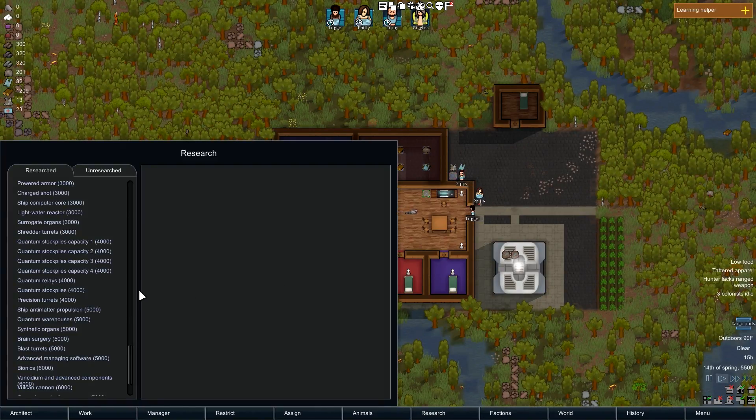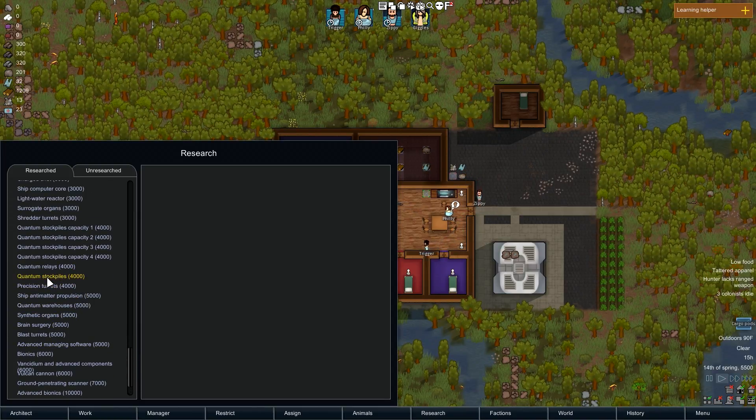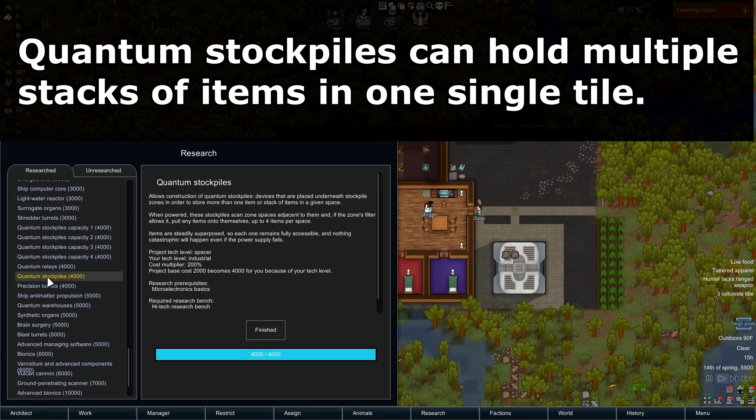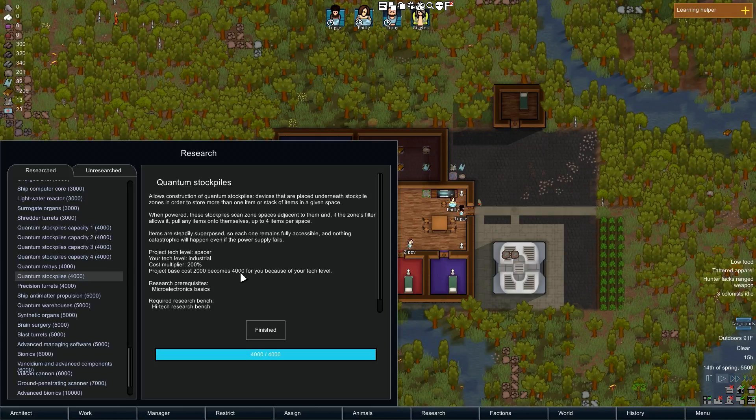First, to see what you've got to get started, you need some research. The first research you'll be looking at is Quantum Stockpiles. This is a spacer level tech, so if you're starting on any of the standard modes, it's going to cost a little bit more. Starting cost would be $2000; for me it's $4000, but I've unlocked it through dev mode. It takes a high-tech research bench, so make sure you've got that.